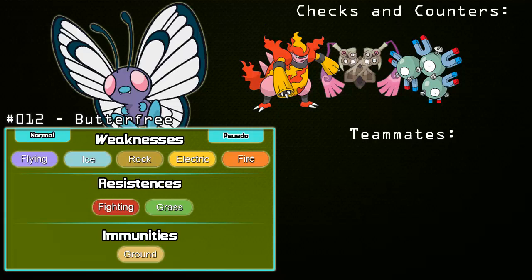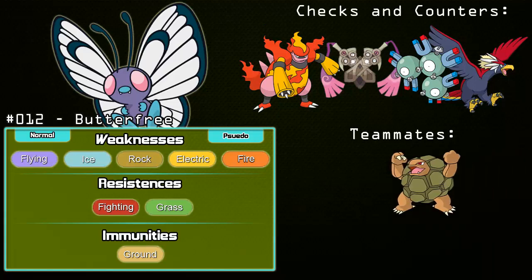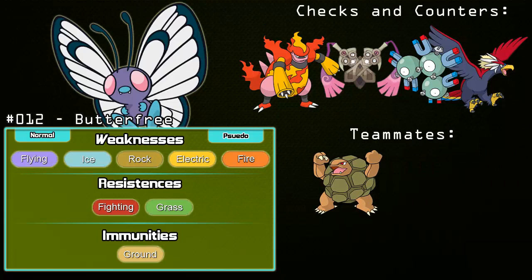If you decide to use the Defog set, you need to worry about Pokemon like Braviary. Braviary resists both of Butterfree's normal STABs and can come in on a Defog to get a Defiant boost, which is absolutely terrifying. The same thing can be said for Pokemon like Primeape, who resists Bug Buzz but not Giga Drain, so you do have some hope there.